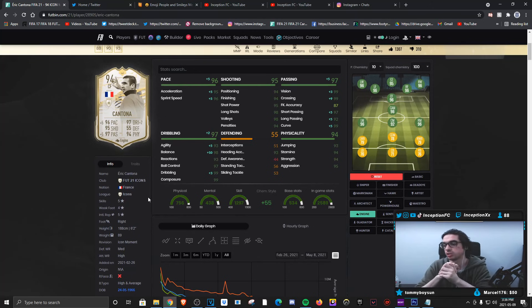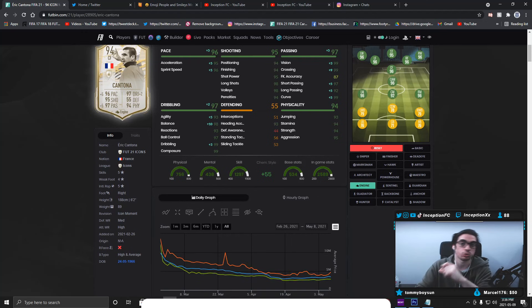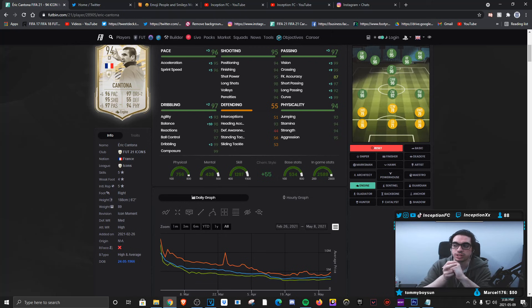Final verdict on the Icon Moments Cantona card. Let's talk about how he performed in-game. With this card you do want to give him an engine chemistry style to boost the balance, agility, and dribbling as much as possible, while giving him the pace and passing boost on the card too. He does have good base card stats for shooting as well as good base card stats for physical, so it definitely helps out a lot. In regards to how he feels in-game, this is the type of card where you will notice the high and average body type with the dribbling in-game — mostly the left stick dribbling.